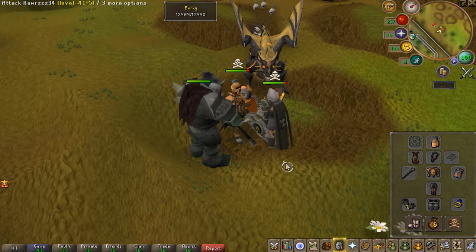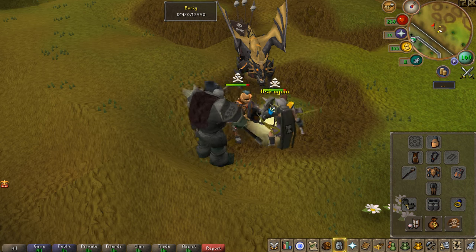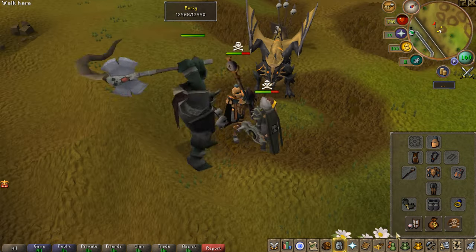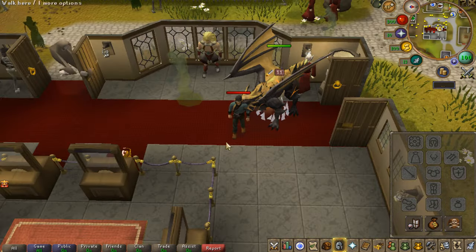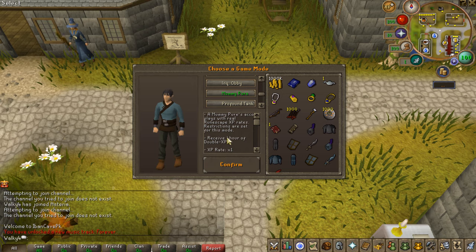As you'll see in a second — absolutely insane, this freaking Bulk. My Dragon was okay, didn't hit too high but hitting pretty consistent. And bro, I just got killed by the Bulk with a 200 hit and I had 300 HP. That is freaking mental.